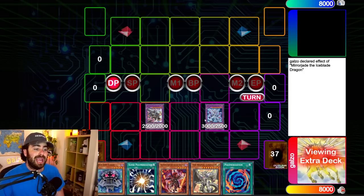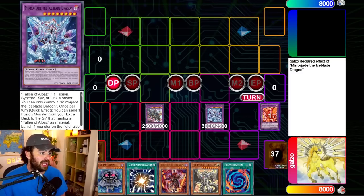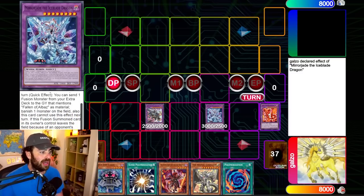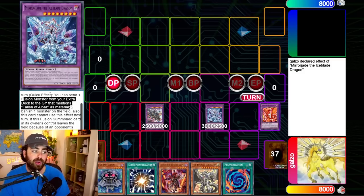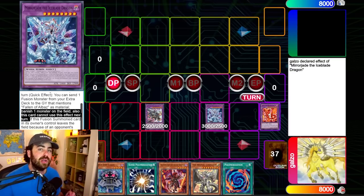Did you know that you can actually negate your own Mirror Jade and have it activate next turn as well? Mirror Jade says that you can send one fusion monster from your extra deck to the graveyard that mentions Fallen of Albaz as cost, then the effect — all in one piece — says banish one monster on the field. Also, the card cannot use this effect next turn, but only if this effect resolves and is not negated.